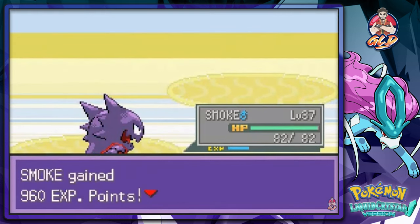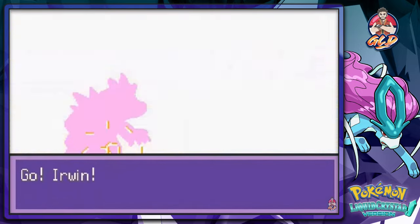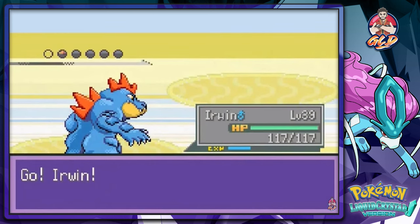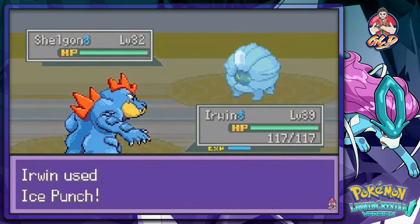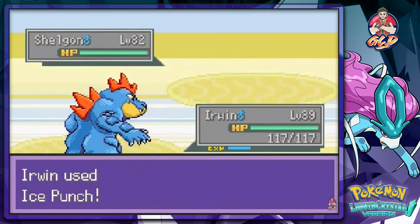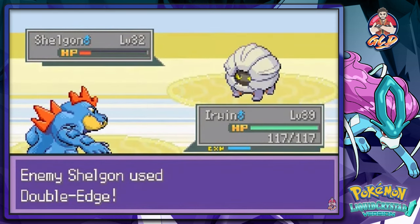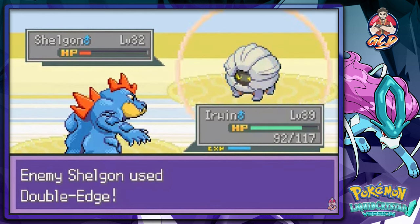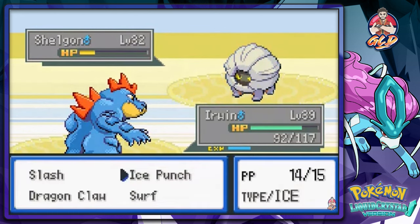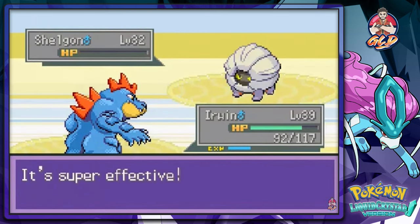He's coming out with a Shelgon - completely forgot about that. Let's switch to Irwin and take good care of this Pokemon. Ice Punch - yes! That nearly takes him out! He uses Double Edge because all his Pokemon have Leftovers. I'm starting to hate this guy, I really am.